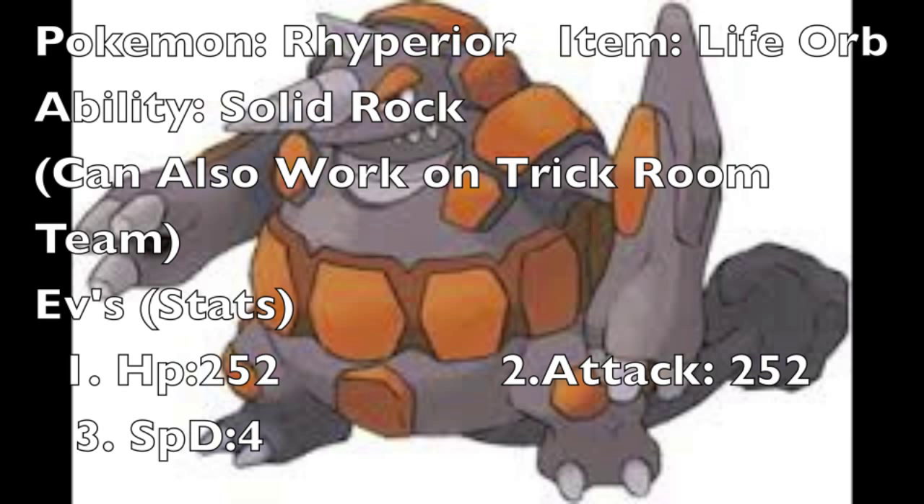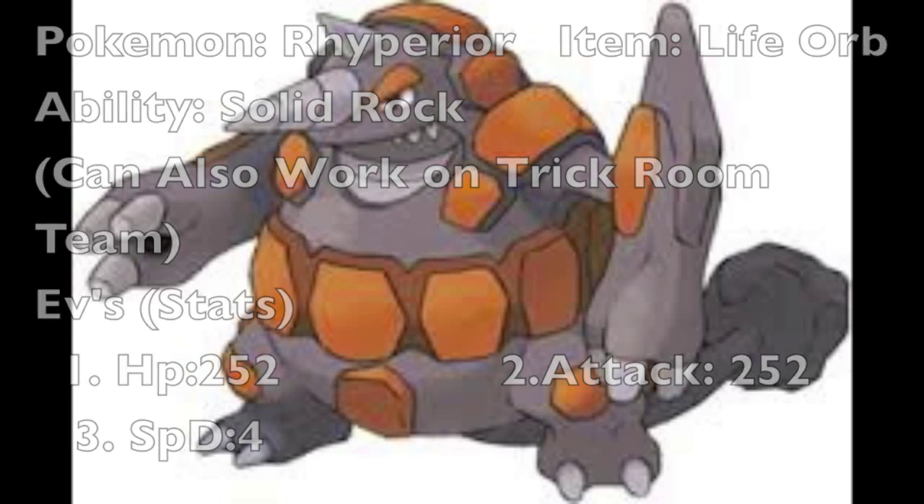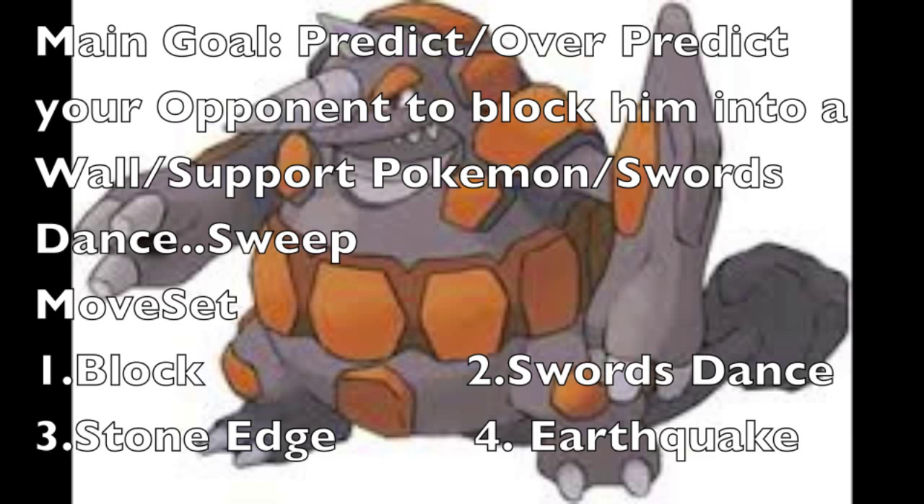This next set — I haven't seen anyone use it, and I haven't used it myself, but I think it'll be pretty good. This set can also work on a trick room team. EVs: 252 HP, 252 Attack, 4 Special Defense. This set is very interesting — I definitely want to test it. His main goal is to predict your opponent, use Block to trap them into a wall or support Pokémon, then use Swords Dance and sweep. Block makes it so the opponent can't switch out. Imagine trapping Blissey or some Pokémon that would just use Wish — they're completely trapped. Then I use Swords Dance, and he's already at 400 attack.